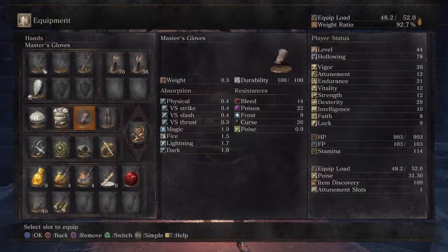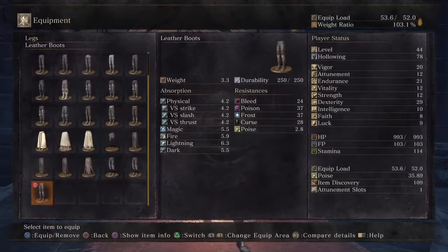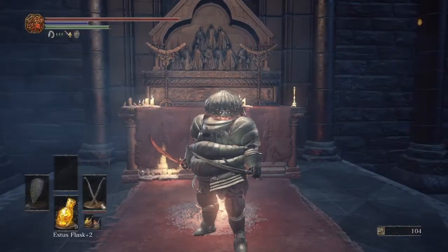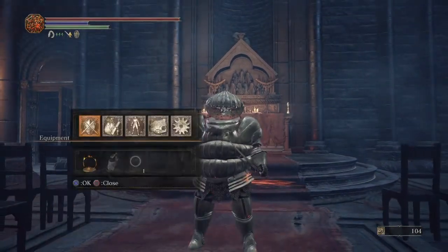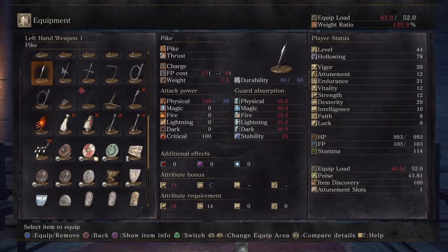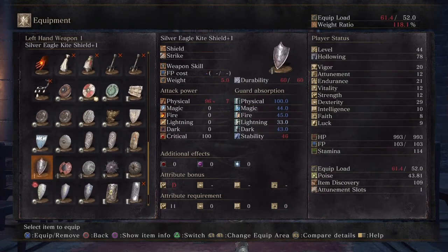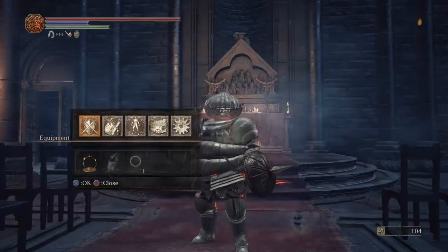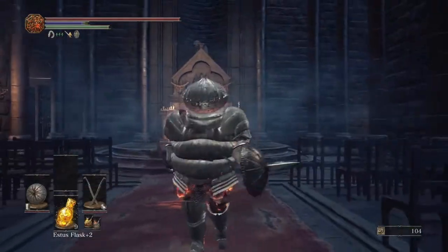I'm gonna put on all the Katarina armor and walk slowly and throw it down the well to see what happens. This will progress Siegward's quest and Patches' quest. Here you see the full armor — I even put on the pierce shield. The only thing I'm missing is a Zweihander. There's a special move on the pierce shield, and this equipment is really heavy — you walk slow and basically can't roll.